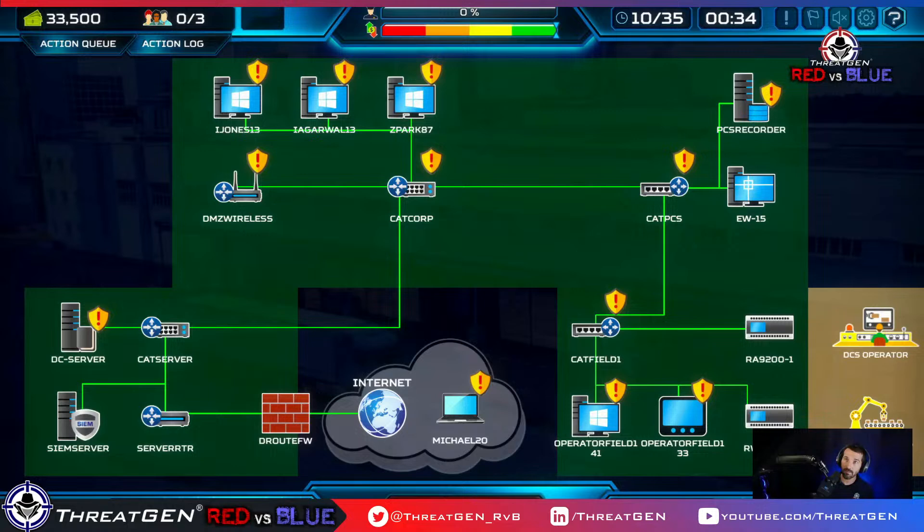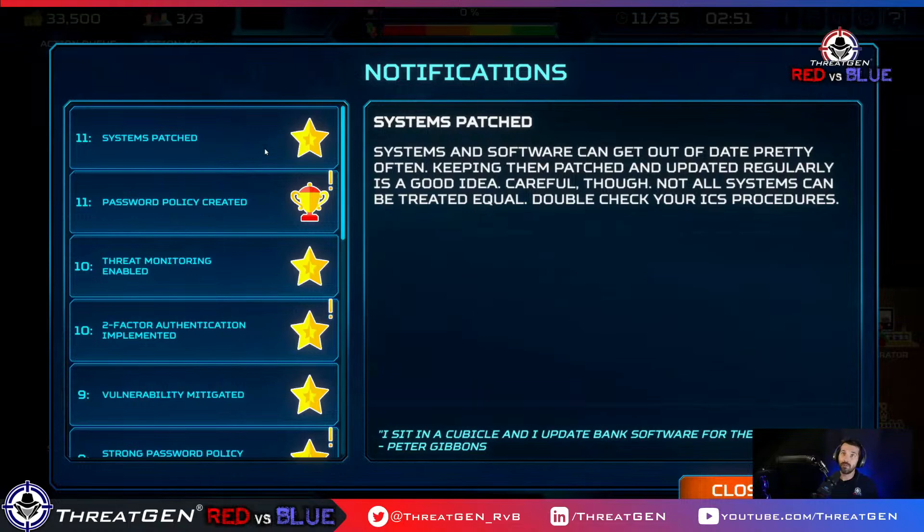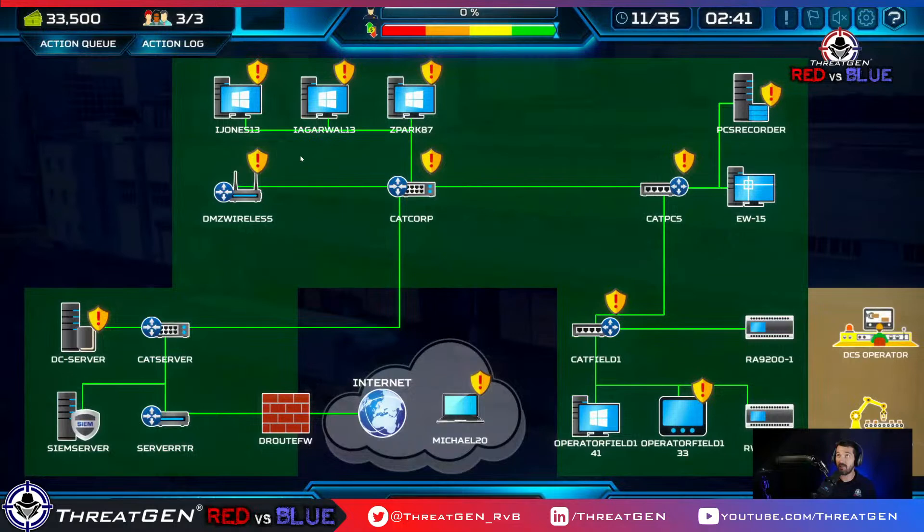Nightshade asks: does this program guide us through steps we'd take in day-to-day work? Yes — this is as close to a simulation as it can be. One of the key differentiators of ThreatGen Red vs. Blue is that it's very close to reality. There's no bubblegum popping — this is a network diagram, and the active adversary AI throws incidents and events at you that you'd have to deal with in real life.